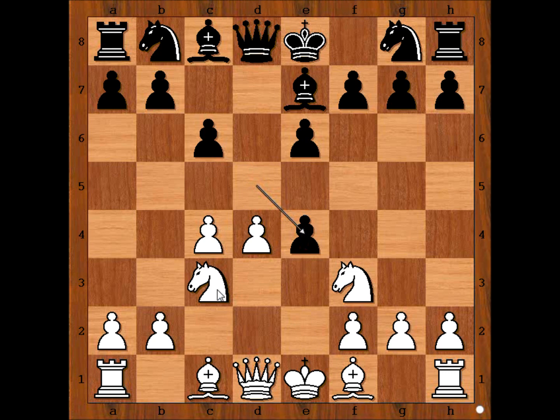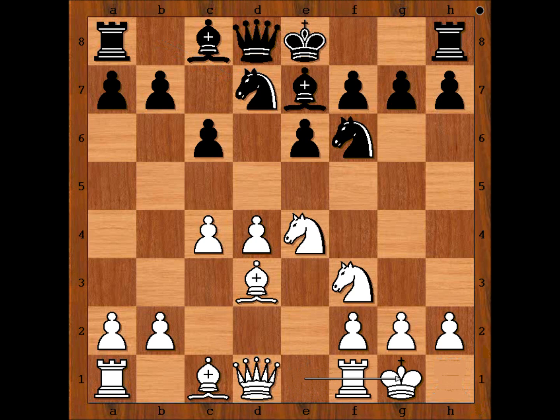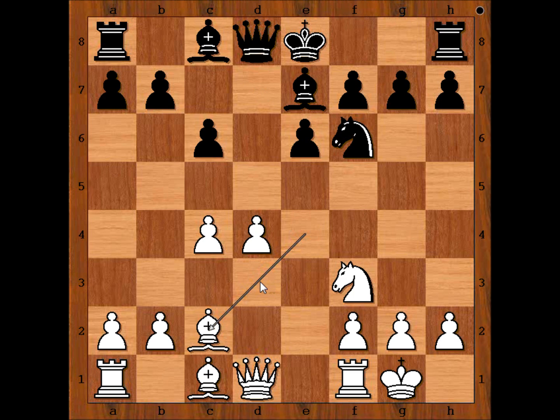e4, d takes on e4, knight takes on e4, knight to f6, bishop to d3, knight from b to d7, white castles kingside, knight takes knight, bishop takes knight, knight to f6 — attacking the bishop — bishop to c2, planning Queen to d3, applying pressure on the pawn on h7.